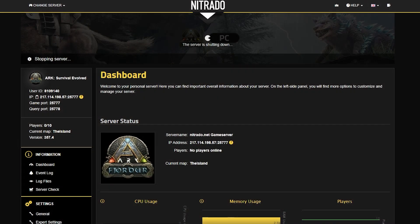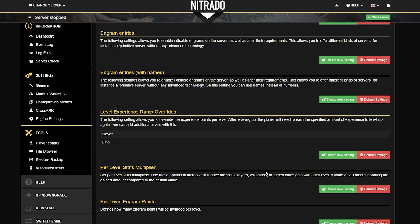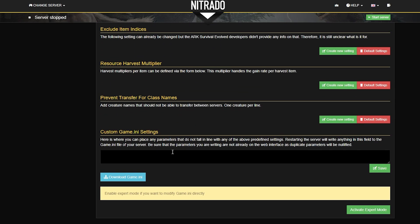With that in mind, today's tutorial goes over the engine settings on your panel, because that can adjust things like how many engrams you earn, as well as many other settings.